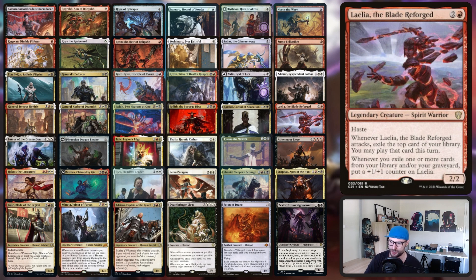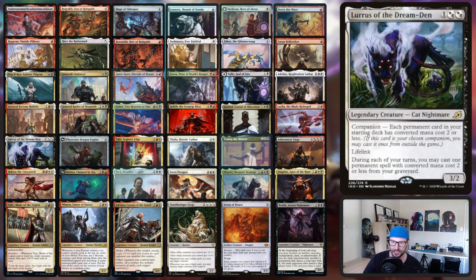Laelia is another interesting one that works really well with Jodah. Once you have Laelia on the battlefield and you do your Jodah cascade, basically every single card you flip will give Laelia a +1/+1 counter. The reason that works is that all of your cascades and Jodah-type cascade effects have to check each card, which makes them discrete events. I've had lengthy discussions with judges about this and the rules are clear — if you cascade through five cards you will get to put five +1/+1 counters on Laelia, because each of those is an individual effect.